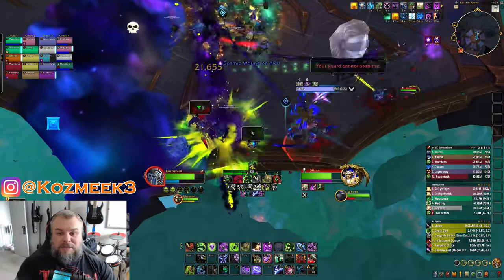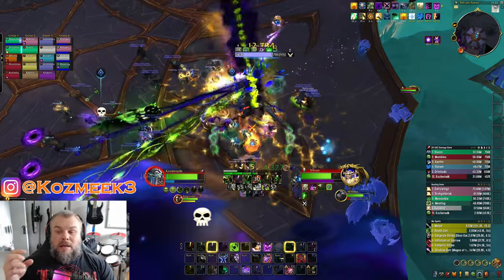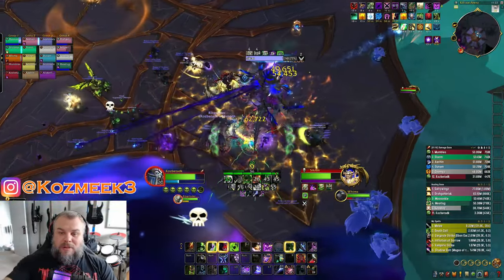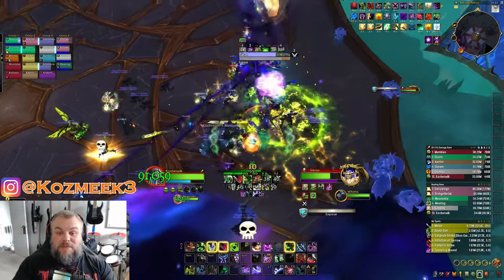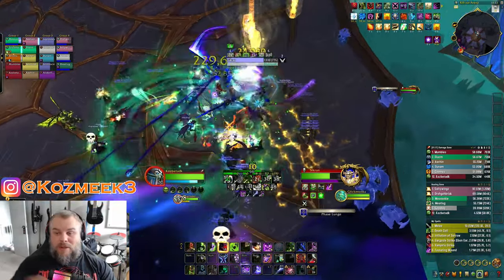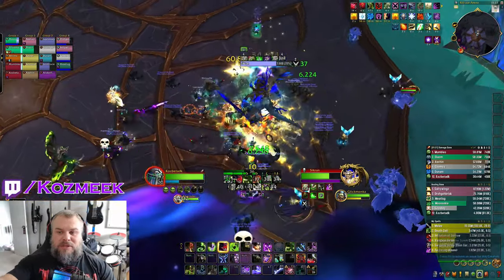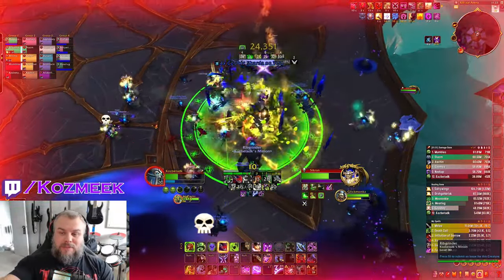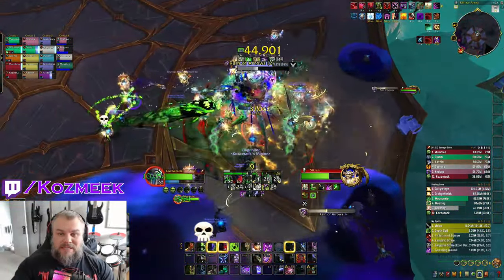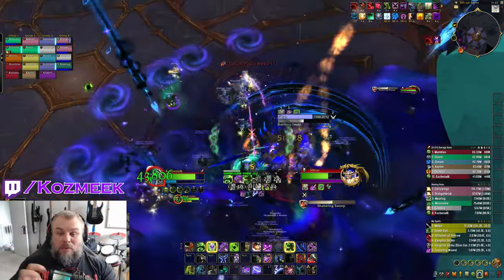I run it out to the edge, the boss dashes through us — it only hits us, not the whole raid, which is really good. There are clones left on one side of the edge of the room. We take the debuffs again when the Decimates come out, run them out and point them at those clones — each one is pulsing AoE damage every two seconds. The lines come out and smash all the simulacrums. If any simulacrum is missed, the boss does a mechanic called Shattering Sweep.